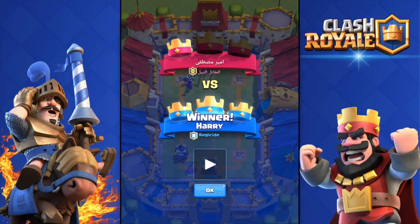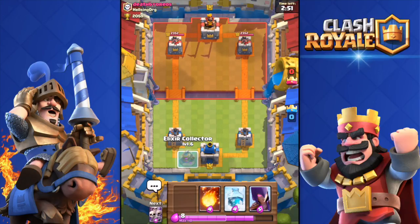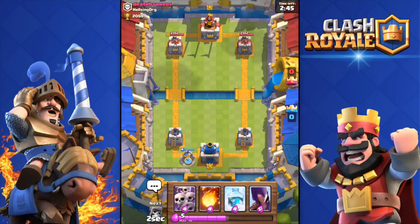First three crown secured. Now let's get straight into the two live attacks. We're going against 'Death by Oreos' — nice name — from the clan Helsing Org. Elixir collector down right away. He has archers, not a big deal. I'm going to push from the other side and see what he pushes with.